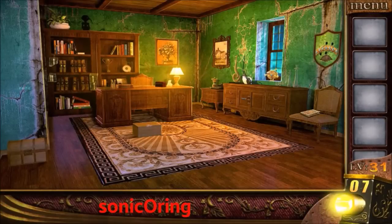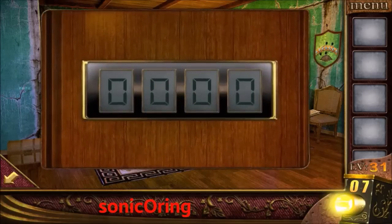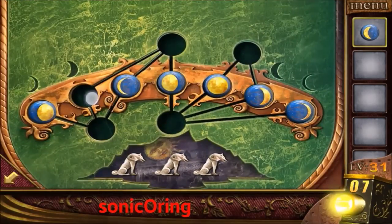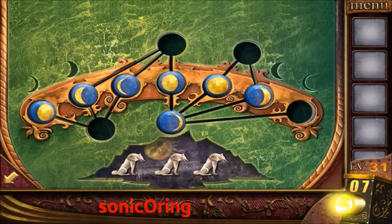Level 31: tap on the left wall and you will find some numbers with arrows. Replace the numbers so it will get 3-2-8-9. Tap on the right cabinet and enter the number 9. Get the crescent moon, place it on the right shield on the right wall, and now you need to reorder the shape of the moon in the correct order.